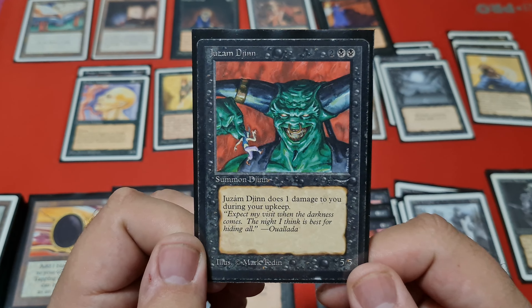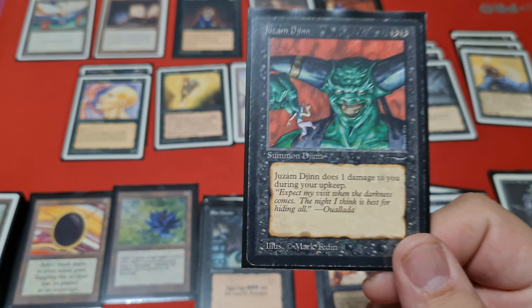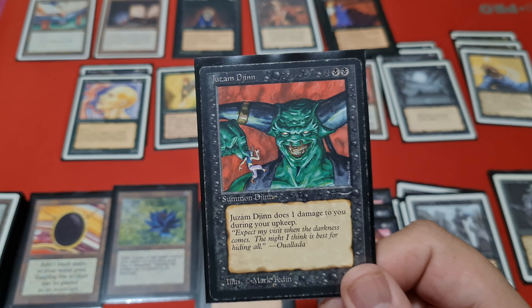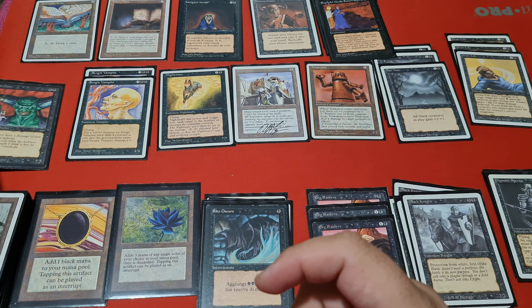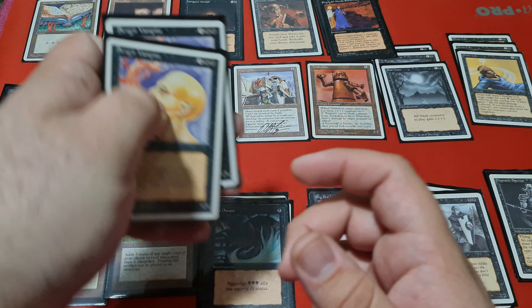So Juzam Djinn — I really let this card shine in this deck, though I have only one copy. This time I was able to put it to good use, and you really feel the power of Juzam, even with Bad Moon sometimes. A great card, of course. And then we have two Sengir Vampires.